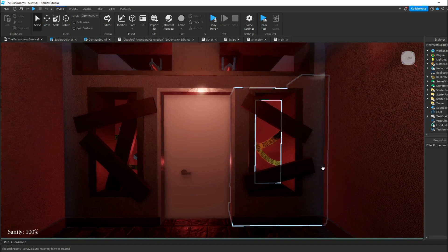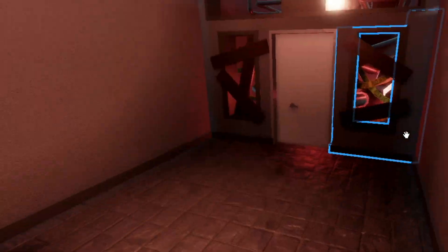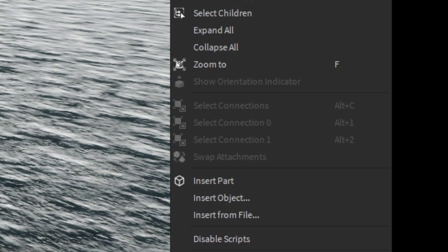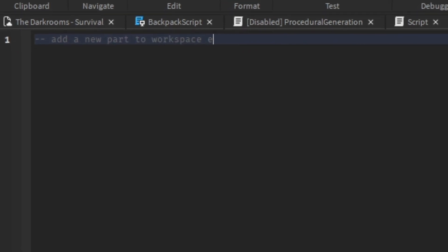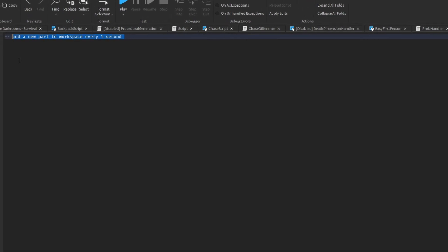We're going to try using AI to continue making this game. I want to try making this door bang. To use this AI, just insert a new script — for example, in Server Script Service — and type something like 'add a new part to workspace every one second,' then type whatever you want it to do.